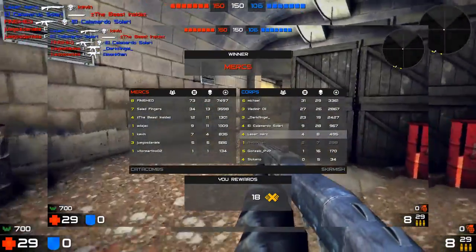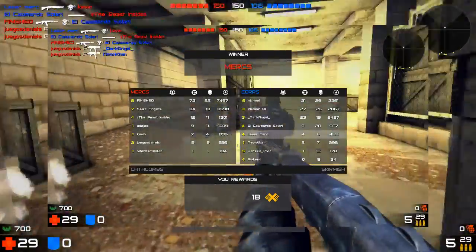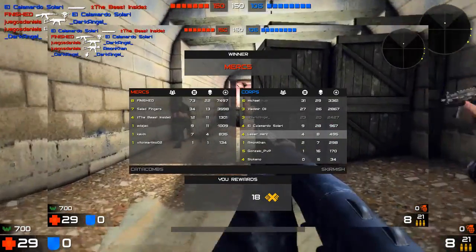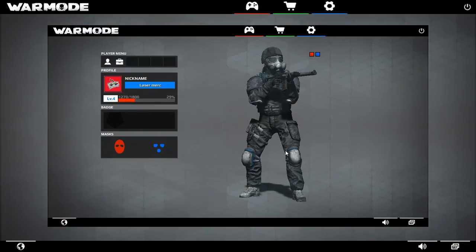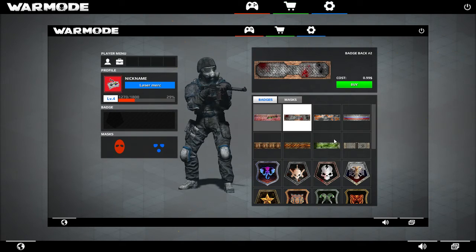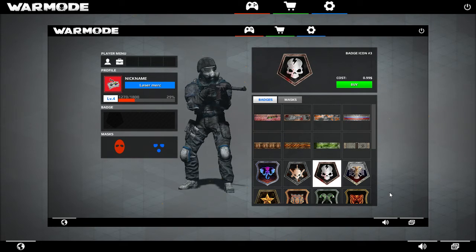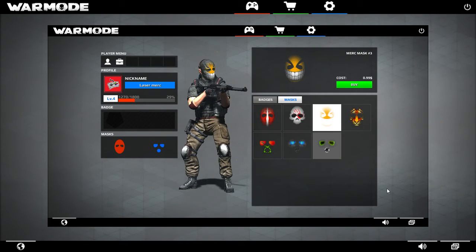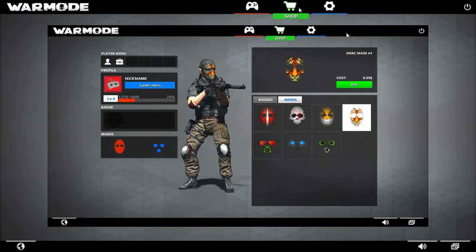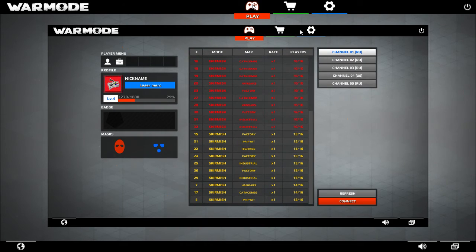We lost. Now I'm going to exit to the menu and show you my stats. These are all my badges. This is where you spend your money — you spend it on decals and stuff. Nothing crazy, it's perfectly fine. That's the business model I like the best — cosmetic only — and they're sticking with it.